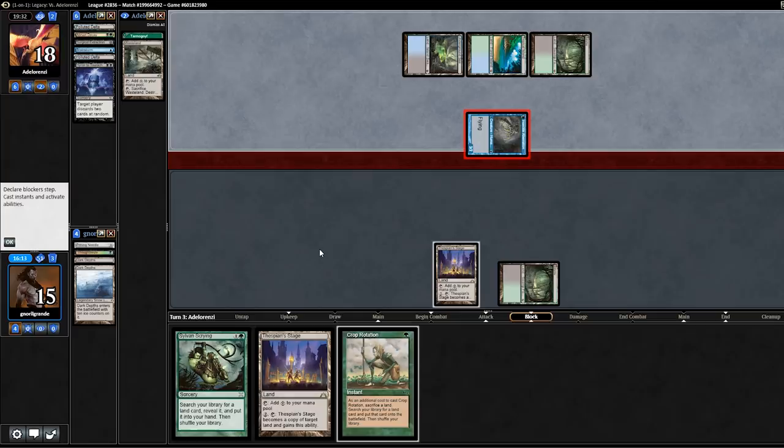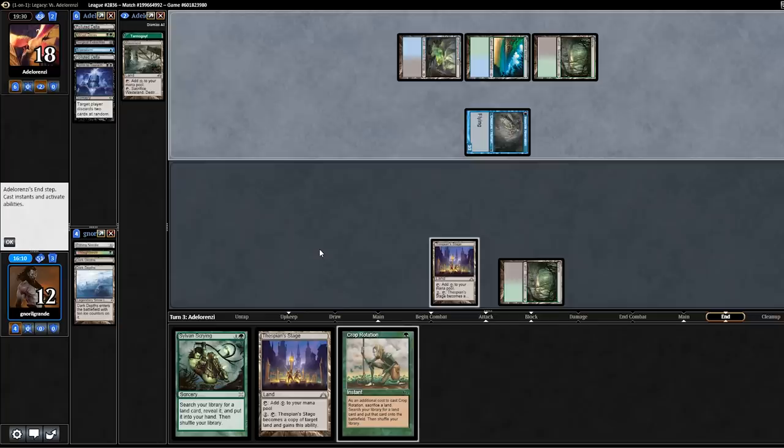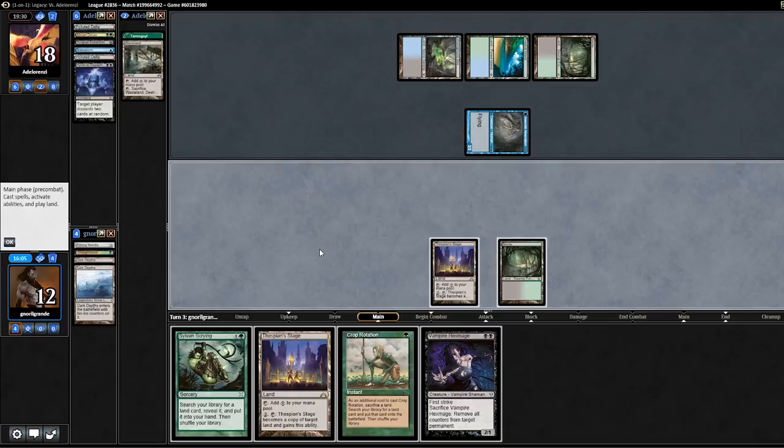An Exploration-type card doesn't do it. What can I do now — what's my next way to win? If I had kept Dark Depths and Crop Rotation I could have waited, gotten Urborg, and gone off. But unfortunately it didn't work out that way. I can play Thespian's Stage and pass the turn. If my opponent Wastelands something I can Thespian's Stage copy Bayou end of turn to have double green, then play Vampire Hexmage. I can also get Ghost Quarter with Sylvan Scrying and represent the combo. They play Wasteland — they just pass. I can Crop Rotation for a Wasteland effect via Ghost Quarter.